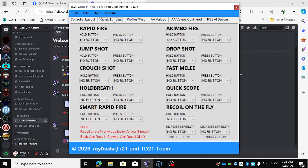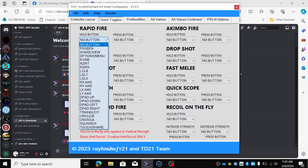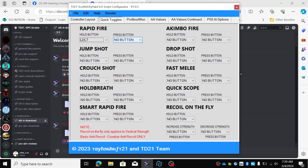Quick toggles. For me I have rapid fire always on, L2 and square.